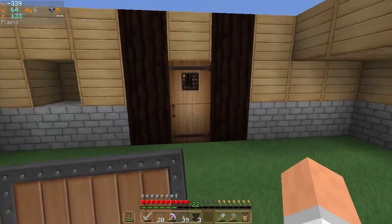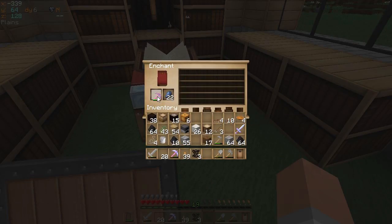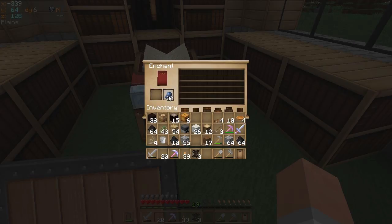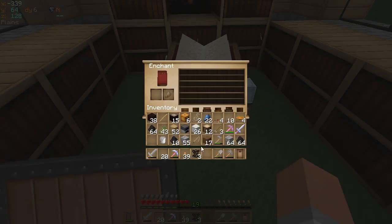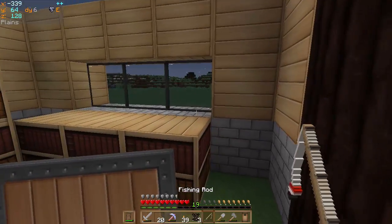Let's see if I can enchant this pick with efficiency three. Okay — unbreaking three, efficiency two. Let's make a fishing rod. And I'm going to enchant my fishing rod too, because I can. Why wouldn't I? Unbreaking — aw, darn it. If I had 22 I could get lure two. Fine. I just won't enchant it at all. How about that?